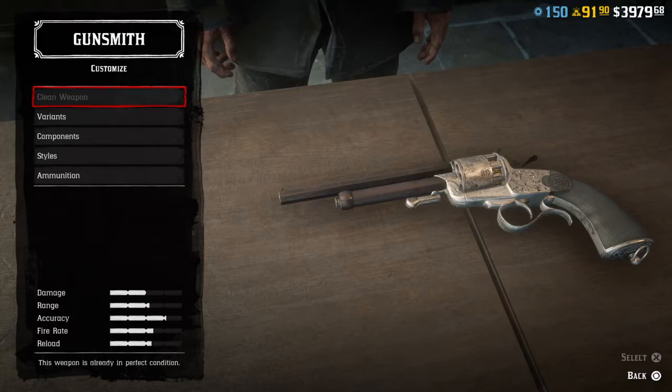The LeMat Revolver does 50 damage, has a 60 fire rate, 68 accuracy, 50 range, and a 58 reload, coming in at an overall total of 57.20. This is a good gun - a lot of people dual wield it. But I want to tell you what gun pairs well with it if you're doing the pistol-revolver challenges.